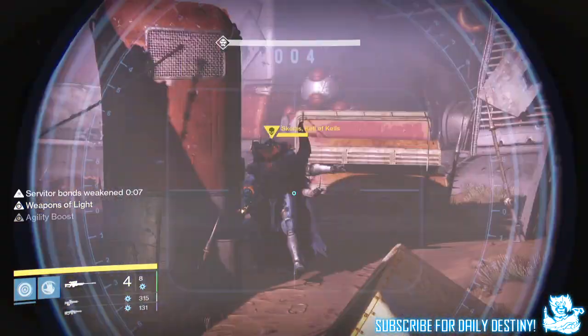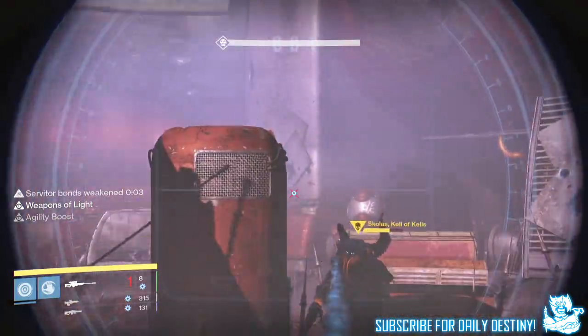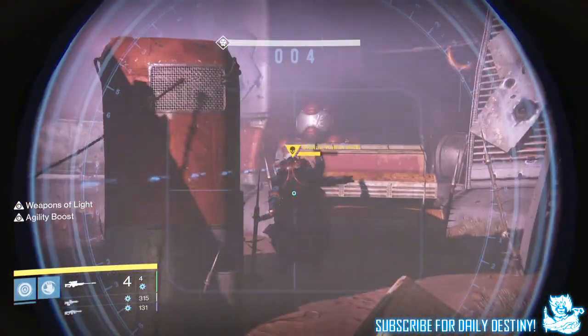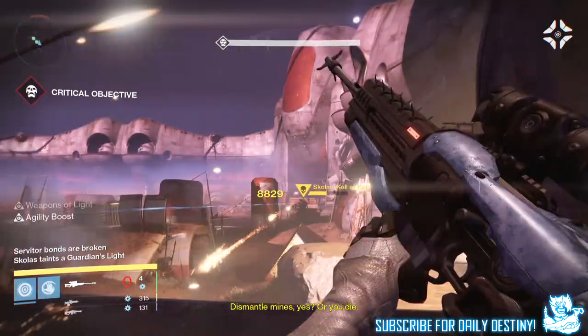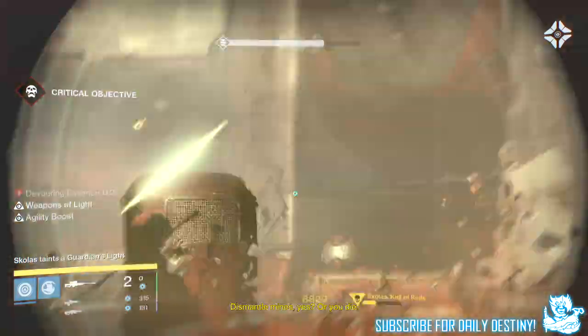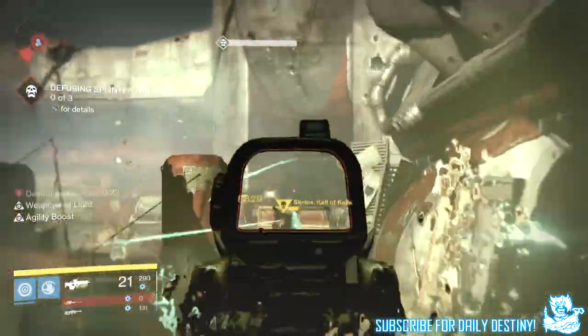The Titan drops a bubble with Weapons of Light. All of you need to pick a position — one on the left, one on the right, and one in the center of the bubble. You want to use your snipers first, then switch to primaries until the boss gets close so you can use your heavy, making the most of all your heavy ammo.